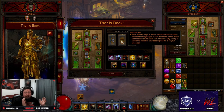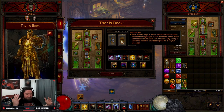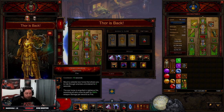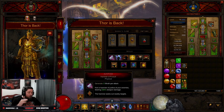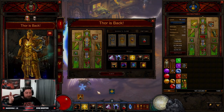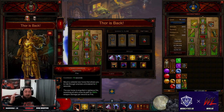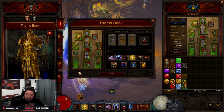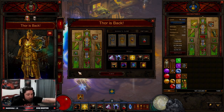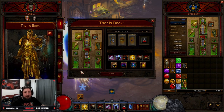The Thor build is back — Steed Charge is back in full force. Like the video and comment down below: what do you guys think about the Thor build being back? You only really have to press one button. I honestly don't even need these other skills on the action bar. We just need Fist of Heavens on there for the autocast, but we could just Steed Charge and not do anything else. Easy peasy. Subscribe if you guys are new, and as always, stay gaming. Catch you guys in the next one.